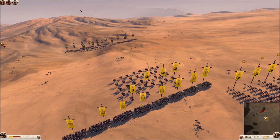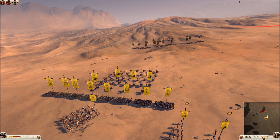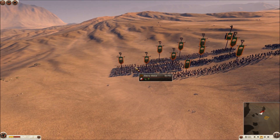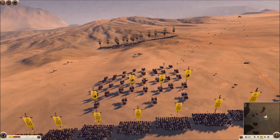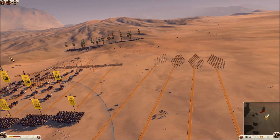I find that if you can mass the impact, you will typically defeat his flank before your flank falls. Here's the enemy, set up in a standard formation. He has slightly more cavalry on his right flank — my left flank — than on the other flank, which is a little bit of a concern, but we'll probably deal with that.